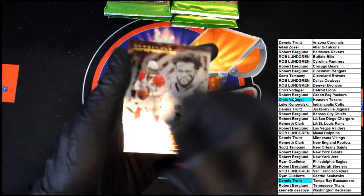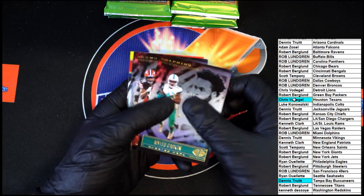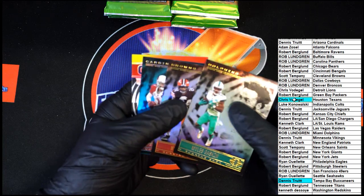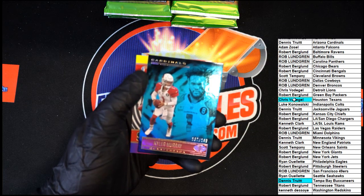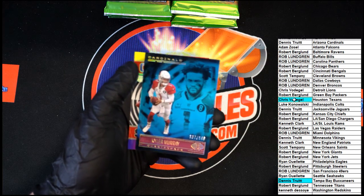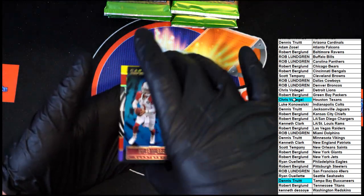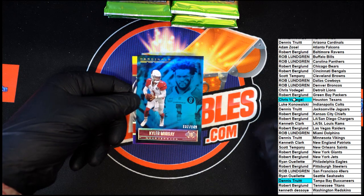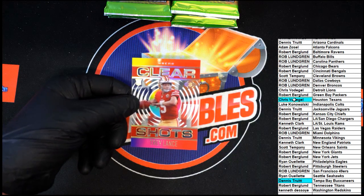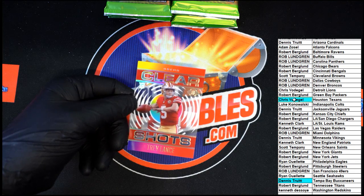All right, next pack. Looks like our acetate on the back will be numbered — we got Kyler Murray on top though. Miles Sanders. Kyler Murray — okay, that's just thick stock — 137 of 149. Kyler Murray, 137 of 149. And then behind that, Trey Lance rookie Clear Shots for the 49ers.